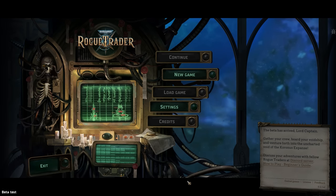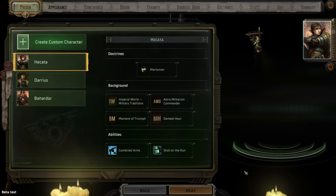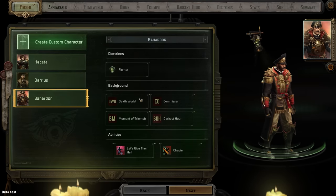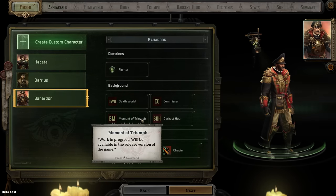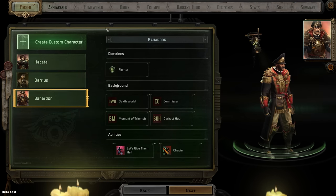With that said, let's go ahead and get this party started. I'm planning on using the exact same character archetype, more or less, as we used during the Alpha. That means we're going to be playing this Bahar Dor premade character, who's a Commissar from a Death World. His Moment of Triumph and Darkest Hour aren't yet available because those haven't been implemented in character creation yet. This is based off the Rogue Trader tabletop system, so some of you will be familiar with it.